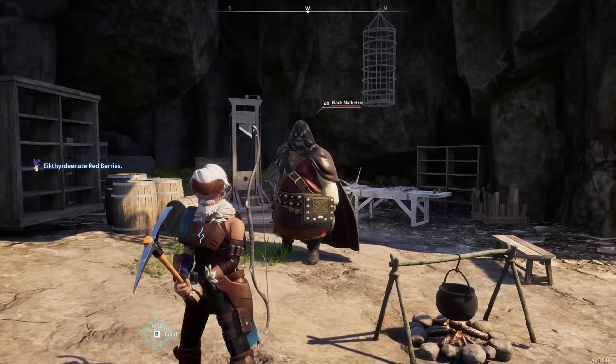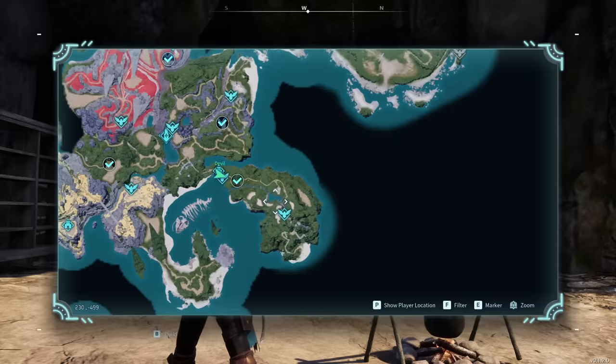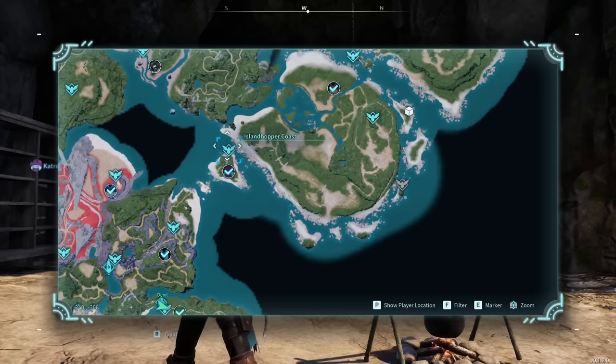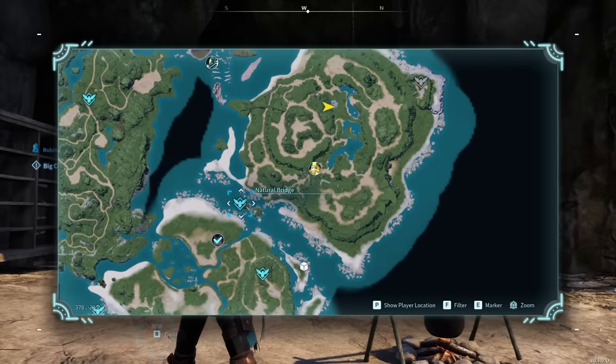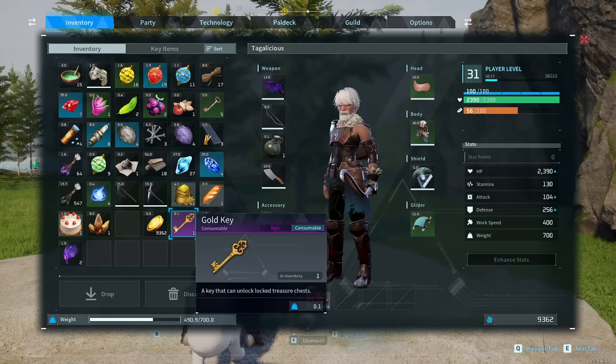So far I've only found one of these Black Marketeers — you're going to want to be careful that you don't kill them. If we open up the map, this is the location. The Plateau of Beginnings is here, so you need to follow the road down and navigate your way across these islands again. If you picked up the fast travel point at the Marsh Island Church Ruins, we can continue across here. There's another fast travel point called the Natural Bridge, and you can make your way down through here — the Black Marketeer is right here. When you capture or kill one of these Black Marketeers, they will drop a gold key, so if you're in need of any of those, this is one way to get them.